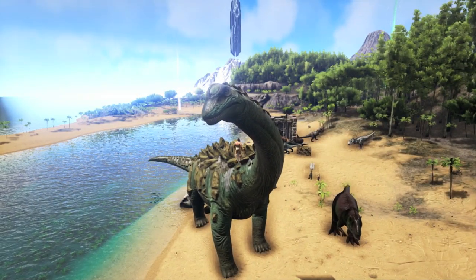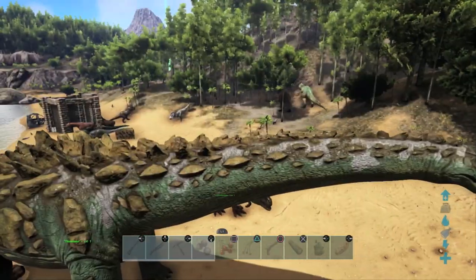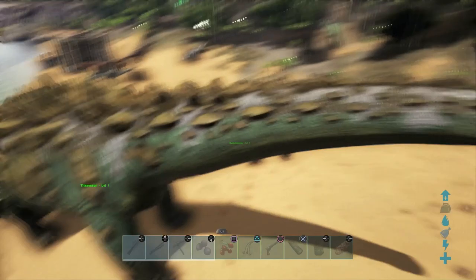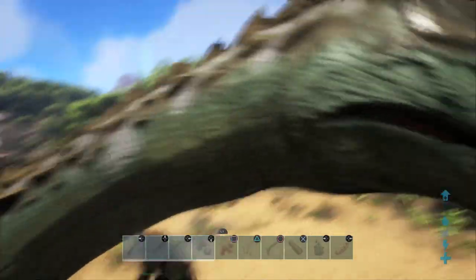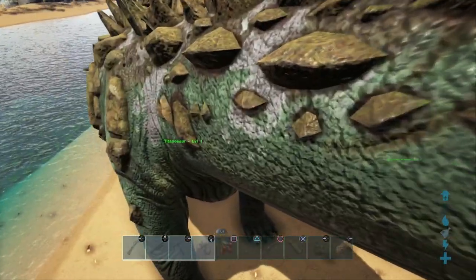On the official servers there are only a maximum of three Titanosaurs on the island at any time. To knock these guys out you actually have to have cannons, ballistae, and catapults lodged onto your dino or mount and fire at its head. That will do torpor damage to it. However, you will be in for the long haul as this guy has a heck of a lot of torpor.